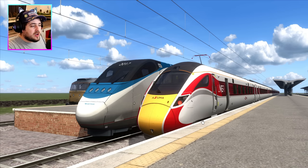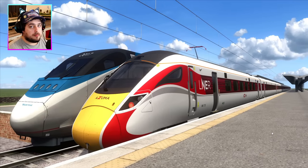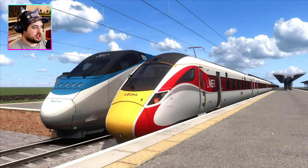Representing Team Electric for the United States of America, we have once again the Amtrak Acela Express, one of the fastest high-speed trains in America, giving the Americans a second chance. For Great Britain, we have a wonderful Class 801 in a beautiful LNER livery — it looks very sleek and gorgeous.